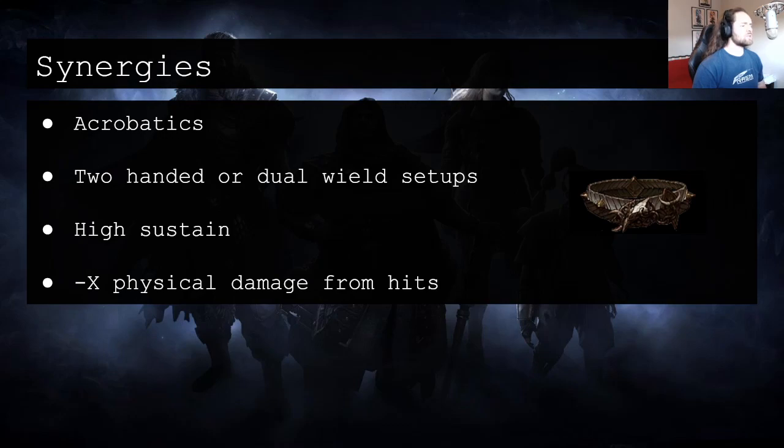Minus X physical damage from hits is a really powerful stat with this keystone because it is most effective against really tiny hits — it can completely nullify the smallest of hits. So the types of hits where you are punished the most by the Imbalanced Guard keystone are mitigated highly effectively by this particular stat. I think it's an underused stat in general, but in this case it's really, really good.